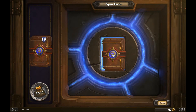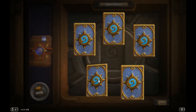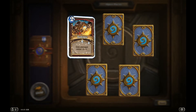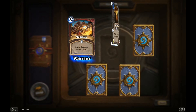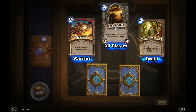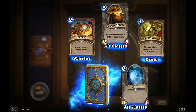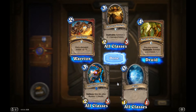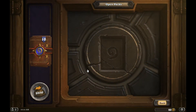All right, let's do the next pack. We got a blue — a blue's guaranteed, so nothing special there. Another harvest golem. We are going to have so many harvest golems. Another stupid wisps. And our rare is interesting if you like to play murlocs. I didn't like that pack so much.